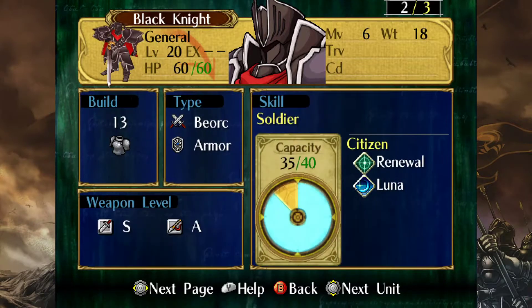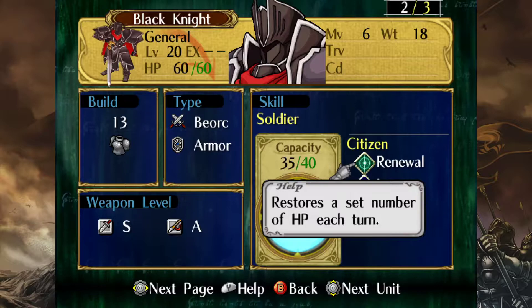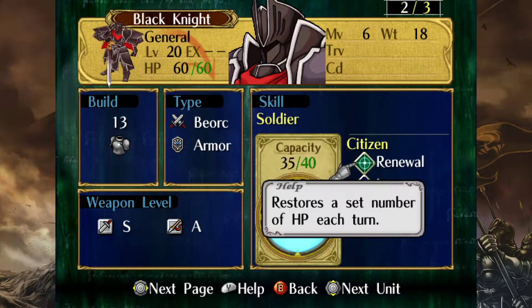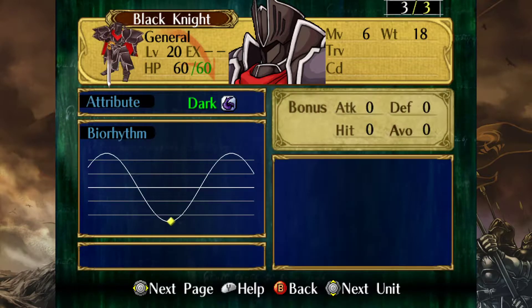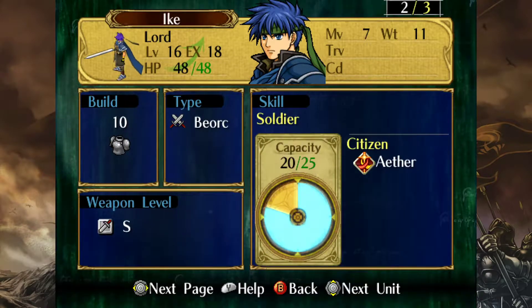60 HP also — not fun. I believe we've talked about Black Knight before, but he also heals a little bit each turn. I think it's like 6 HP, or it might even be as much as 12 — maybe 20% of his maximum health. And then he's got Luna, which is even better, so he potentially could do a whole bunch of damage to Ike in a single swing if he procs that. And I don't have Nihil or anything on Ike, so he has the potential for that to happen.